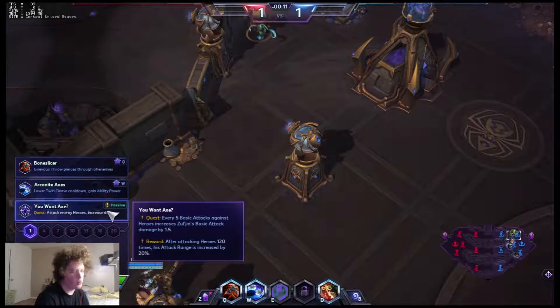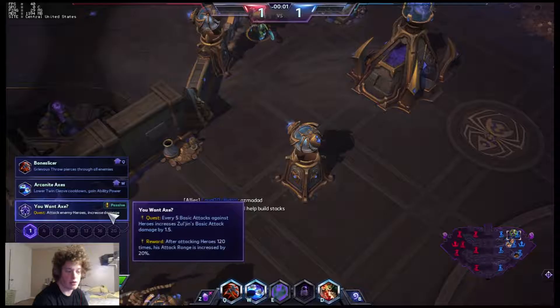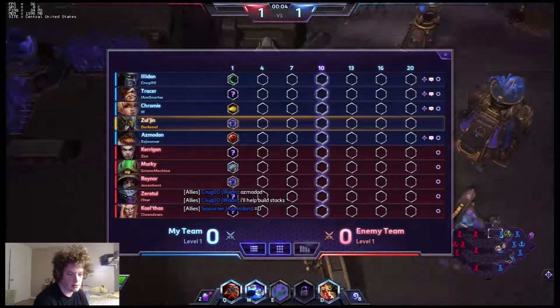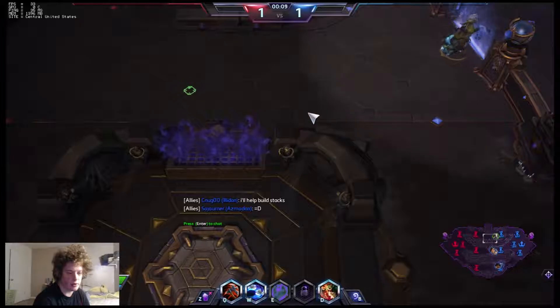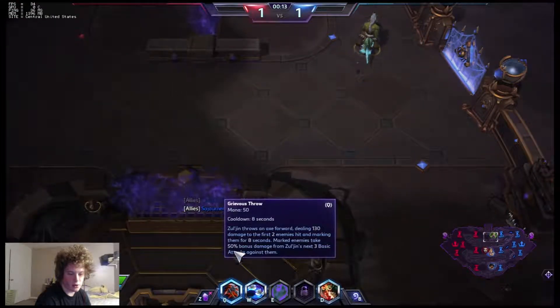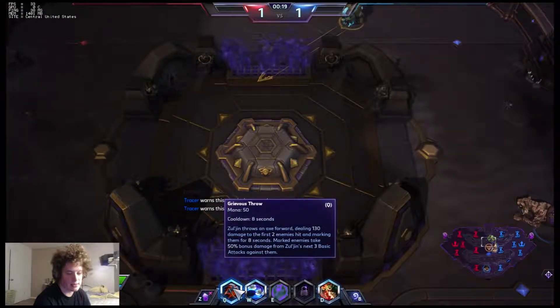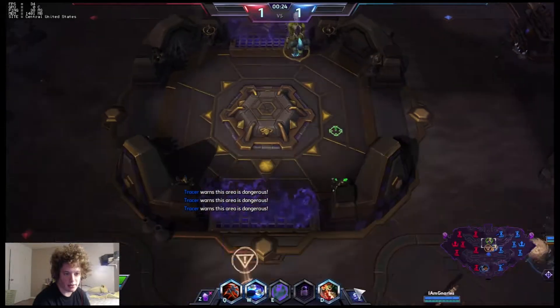I love what we're going to pick up. You want Axe — every 5 basic attacks against a hero increases Zul'jin's basic attack damage by 1.5. After attacking heroes 120 times, his range is increased by 20%. I don't want blood stacks. He went for Taste for Blood. If you've never seen Zul'jin before, his Q is called Grievous Throw. Zul'jin throws an axe dealing 130 damage to the first two enemies hit, marking them for 8 seconds, and doing 50% bonus damage from our next three auto-attacks towards them.